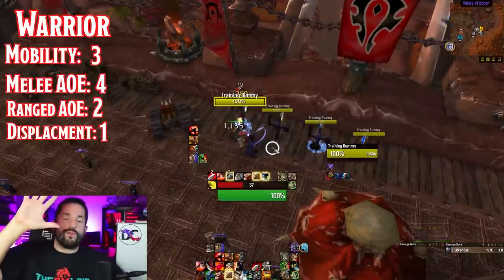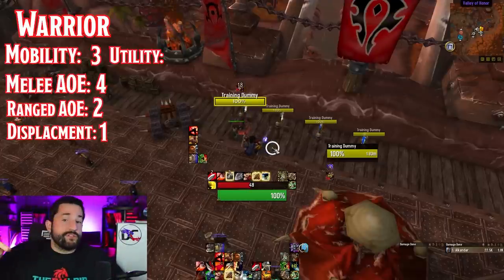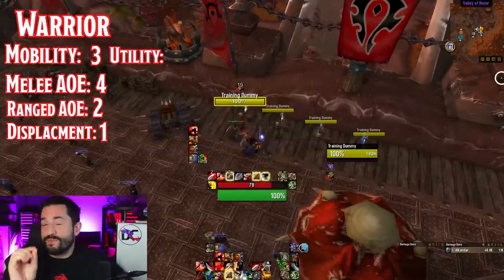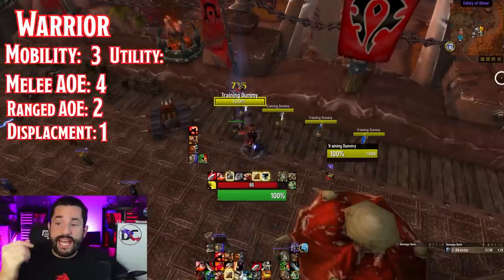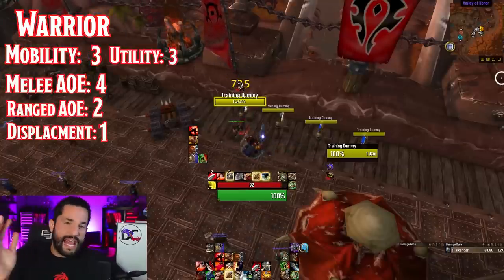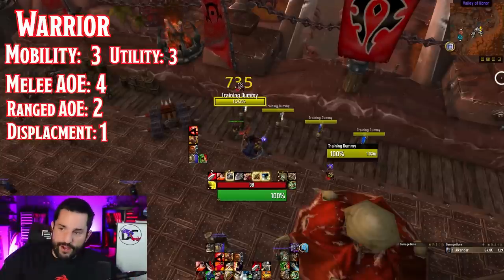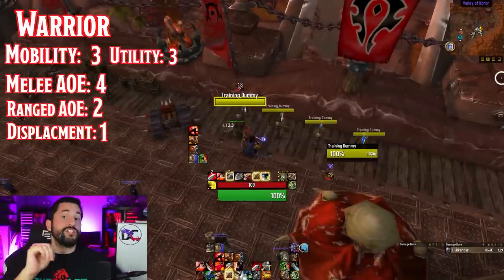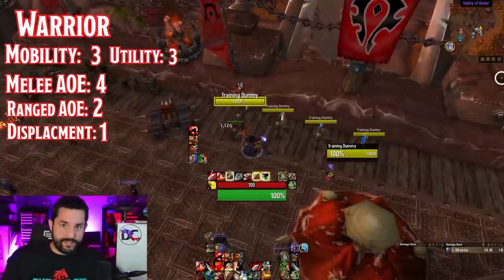Moving on to the fifth category: utility — how much utility does having a warrior in the group bring compared to other tanks? Warriors specifically bring Battle Shout as a group buff, Intervene to help allies take less damage, and Rallying Cry gives everyone around you a boost of health. They also have AOE stuns, single target stuns, a Shield Charge stun, and an AOE fear. Some decent utility, but not as good as some of the other tanks on this list.